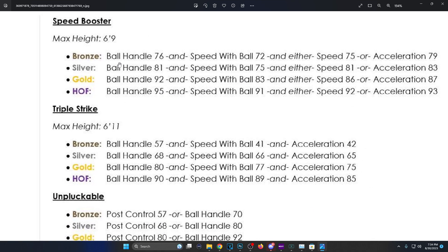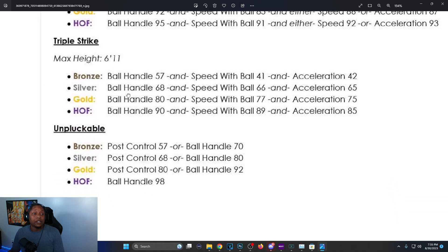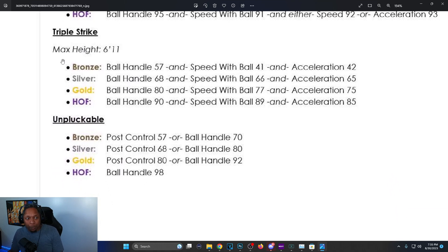Speed Booster: it's all ands — ball handle, speed with ball, and either speed or acceleration. Hall of Fame is 95 ball handle, 91 speed with ball, and either 92 speed or 93 acceleration. They're forcing you to have a godly amount of everything for Hall of Fame. Triple Strike is the triple-threat badge: max height 6'11, Hall of Fame is 90 ball handle, 89 speed with ball, and 85 acceleration.